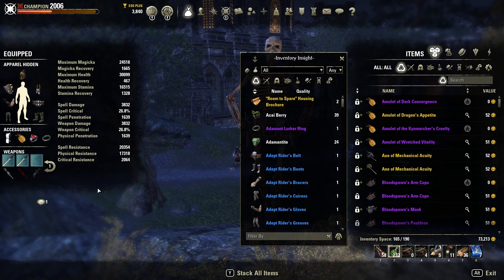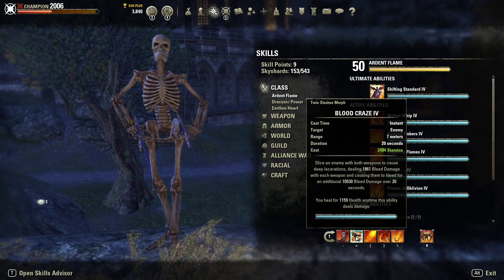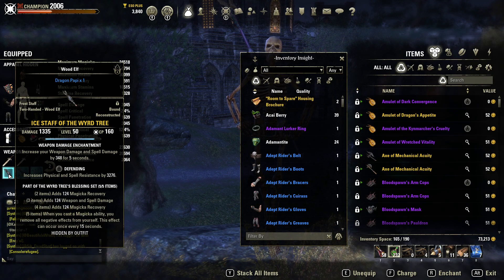We are going to be running Masters Dual Wheel on the front bar — tried and true, can't go wrong with it. Run Charged on this because you're a Dragonknight; status effects increase the chance of applying hemorrhaging, which is very good. You're also using Blood Craze on basically every target you see, which increases the chance of hemorrhaging, so it's very important to have Charged on the front bar.